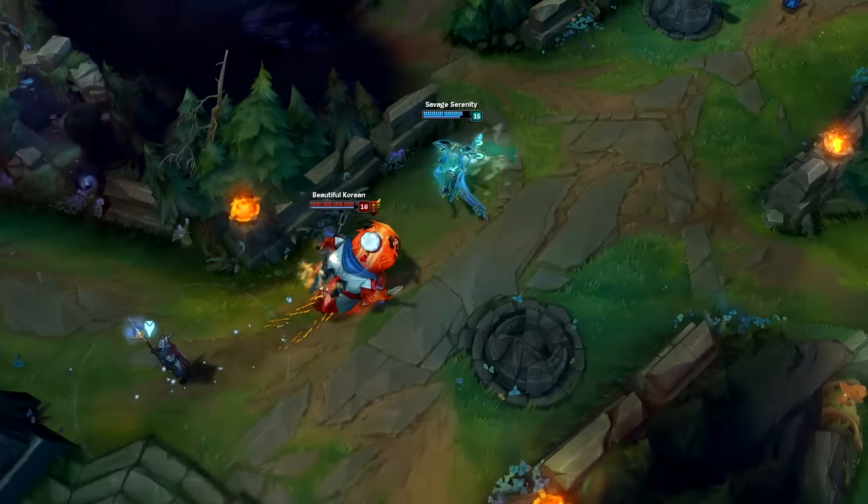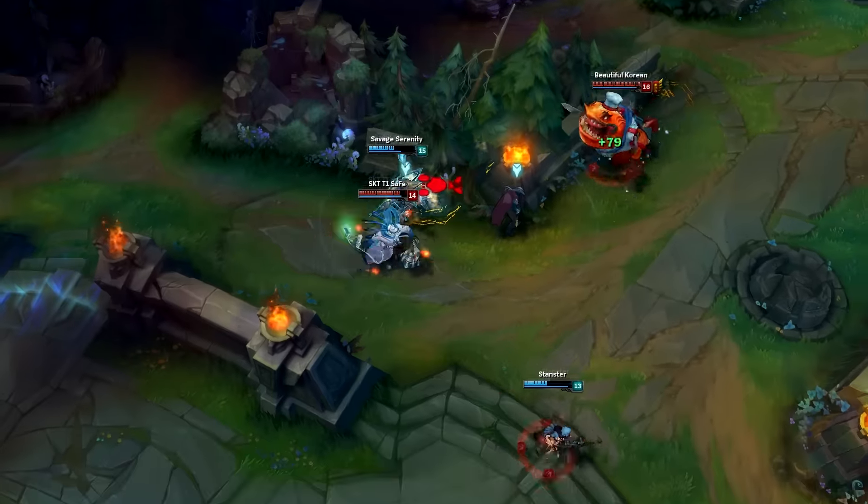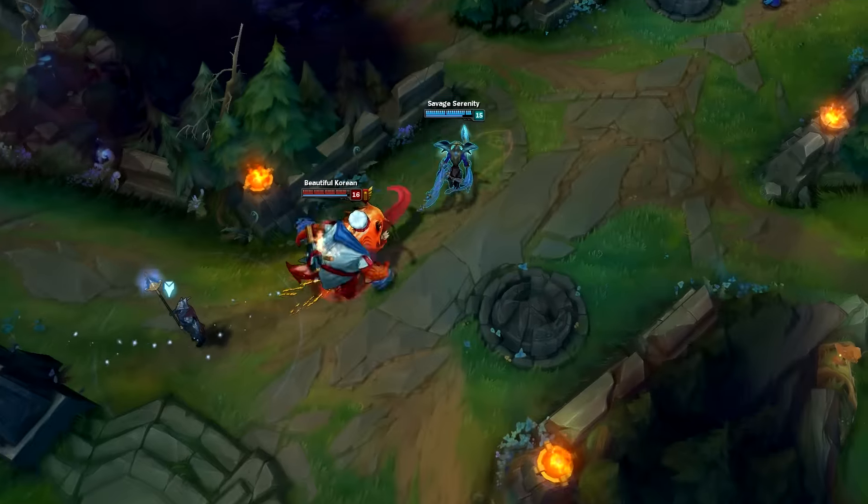Drifting is the art of bending the path of Shifting Sands in order to extend the range and destination of your dash, as you can see here.